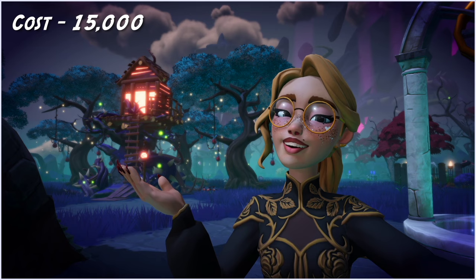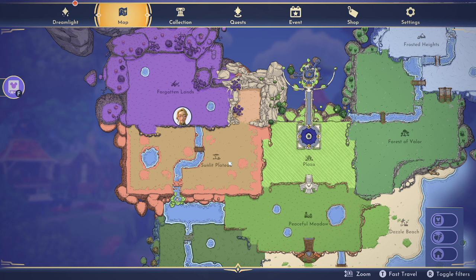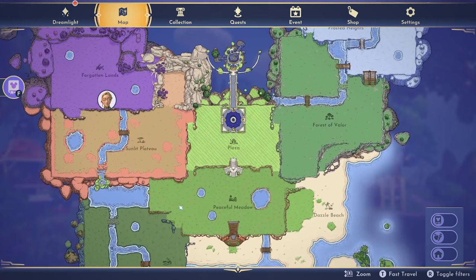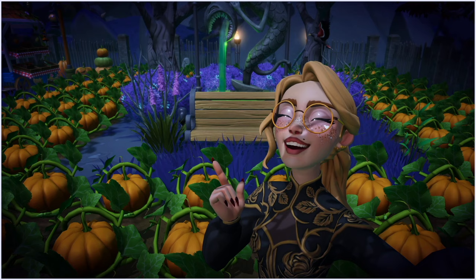Here we are in the Forgotten Lands, and this is the gem of all gems. The Forgotten Lands is where you want to be if you want to be a money-making king or queen. To get here you'll need to unlock the Sunlit Plateau first, which costs about 7,000 dreamlight. That's why I recommend skipping the Glade of Trust at 5,000 dreamlight and the Frosted Heights at 10,000 dreamlight — neither really changes your money-making. The Forgotten Lands has pumpkins, and pumpkins are your money maker. Unlock the Sunlit Plateau, then unlock the Forgotten Lands.